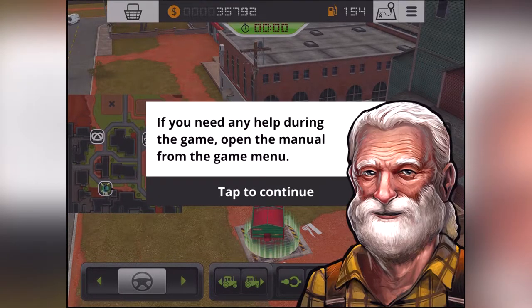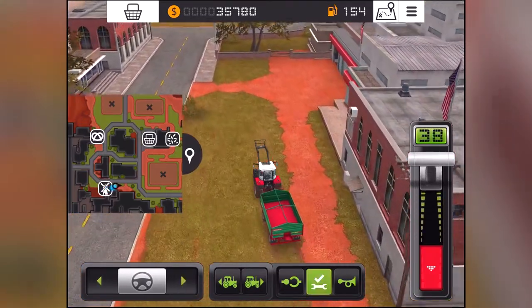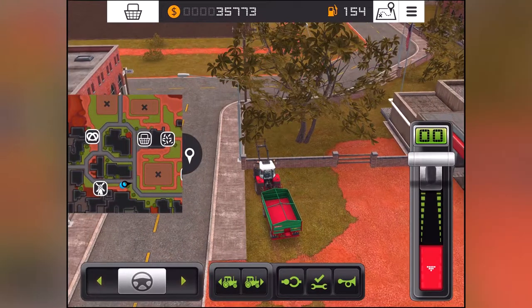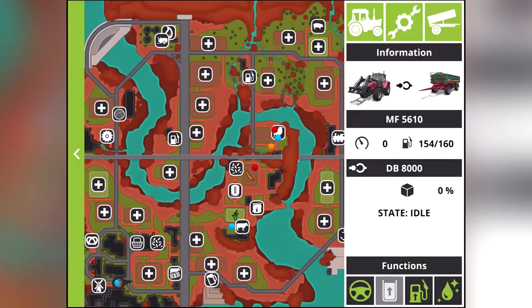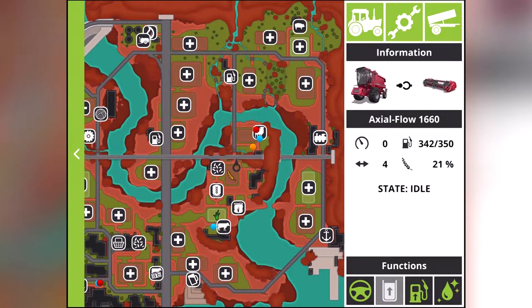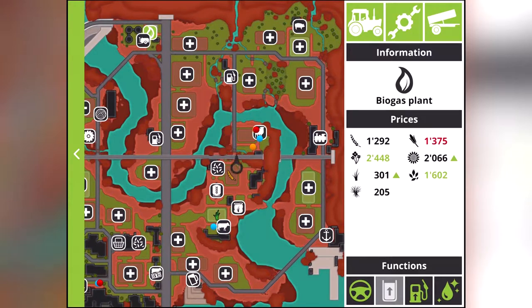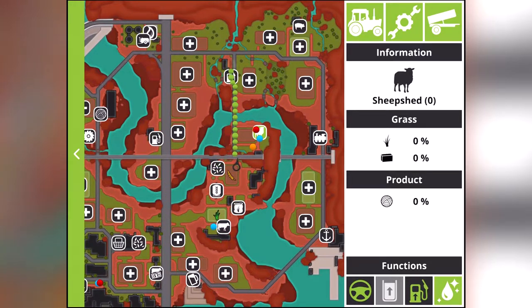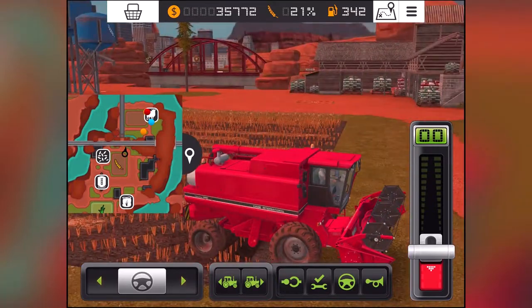From time to time I will give you special missions. For now, start cultivating and sowing your fields. If you need any help during the game, open the manual from the game menu. All right, we've got a fair amount of money. He's not going to drive himself, is he? No he's not. Let's click on the map if we're able to - show us what fields we own. I think we are in grass on one and wheat on the other. There's a gas plant we can buy, seeds and fertilizer to pick up - I really like what they've done with this game, very impressive.